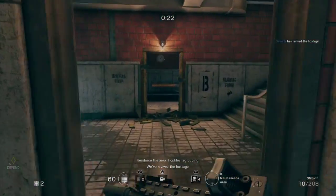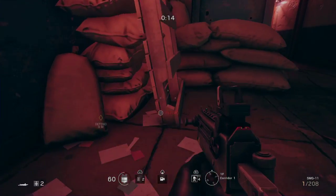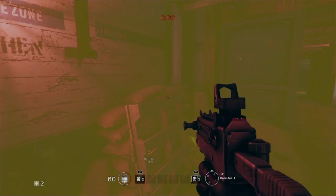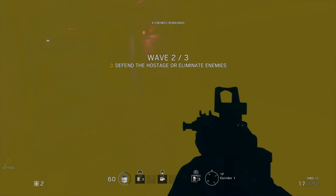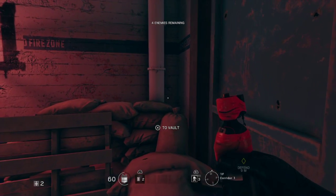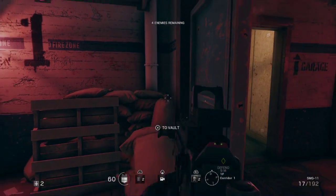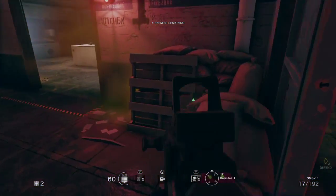I'll show you the spots — we can start from right here, because this little space has a lot of really cool spots. You can place it right here and, with the red light there, there is no way they're gonna see that — it will smoke this entire place. Or another sneaky spot could be pretty much the same spot but in a different way — as you can see, there is no way you can see it. Pretty much the same effect.